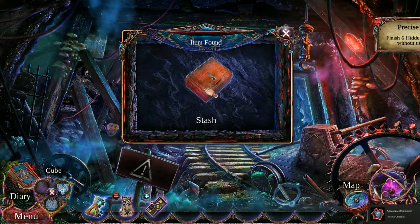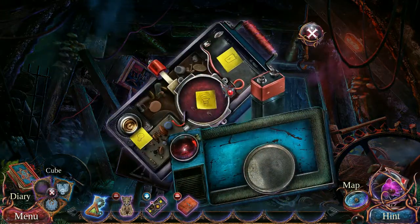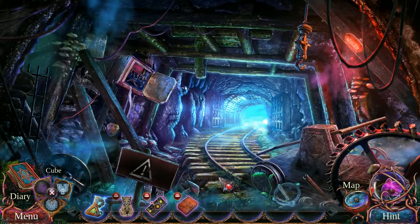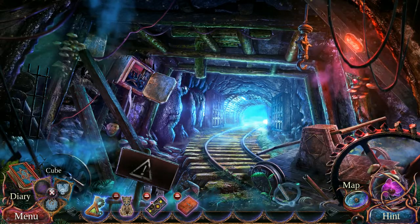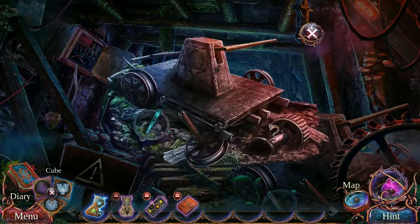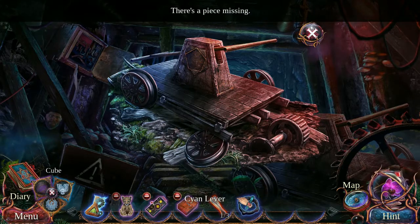Finish 6 Hidden Object Puzzles without using a hint. Yay! I will work on that. So what's this decoy frame got going on? I need a sound and I need a light. I will get to work on that. Also, I got a Molecule symbol — when did I get that? I could reach that if I had a stable place to stand.